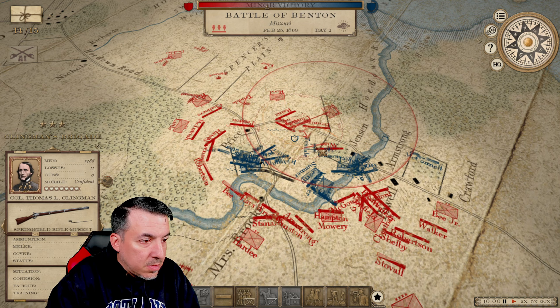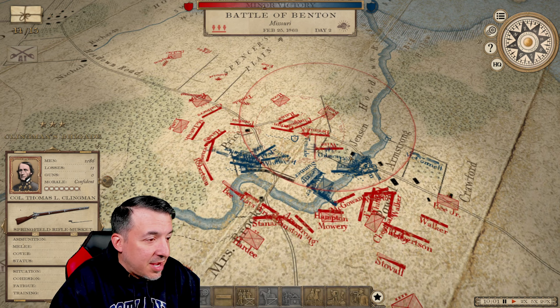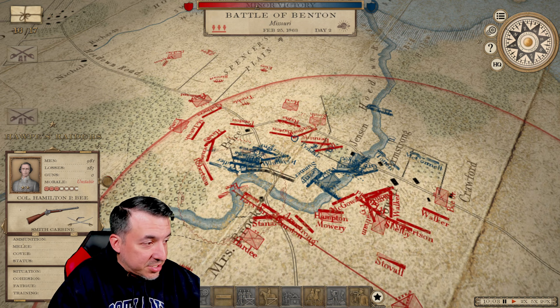Got to charge these guns before it becomes a real issue. Now we're starting to see his casualties climb — they're at 18%, 6,000 men lost. His morale's down to 39. There goes B — actually, B broke before Hayes did.